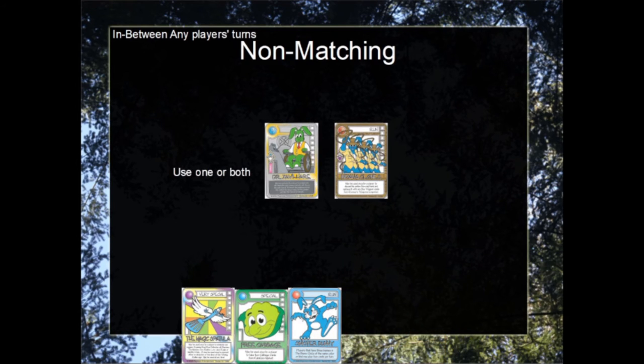In this example, I have Dr. Xavi Hair, which is the blue arrow, and Indiana Clones, which is the violet kite. With both of these in my hand, I can interrupt play in between any two players' turns and use one or both of them. And of course, I will also draw replacement cards.